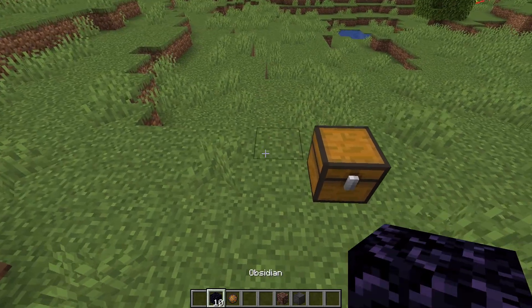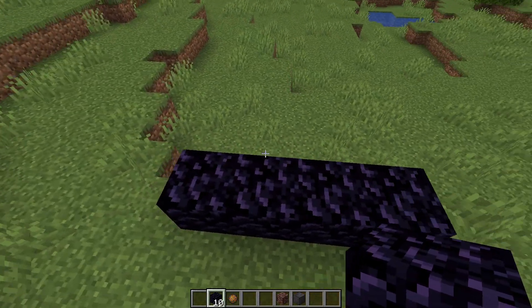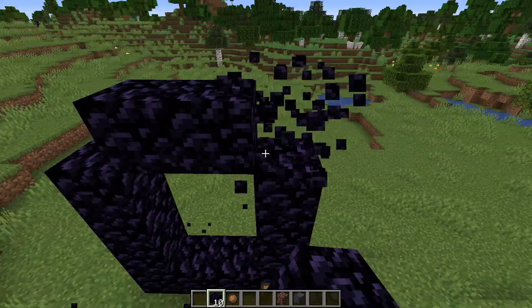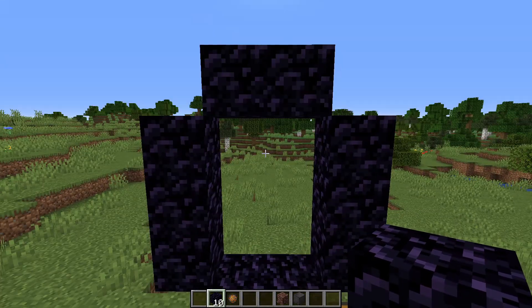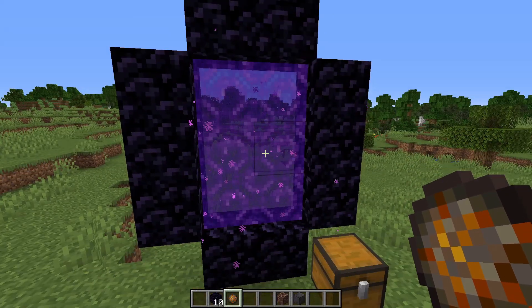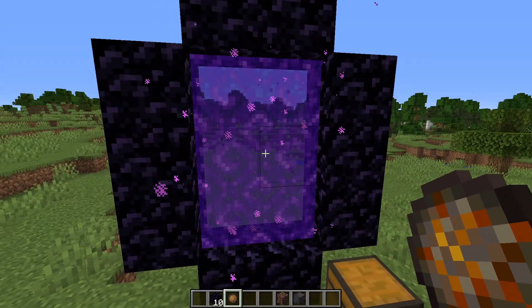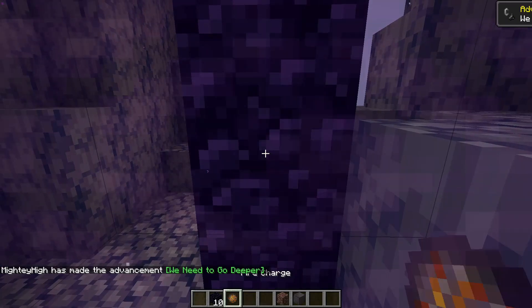The way you make a portal is basically four on the bottom, three on the top, and sides — or technically five on the sides because you want the bottom lit. You can also cut out the corners to save on obsidian if it's early game. Then all we need to do is light it, and that is our nether portal done. You can make this up to 23 by 23 blocks, but this is the smallest — a two by three.